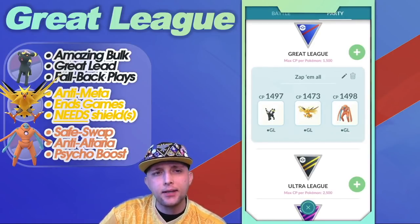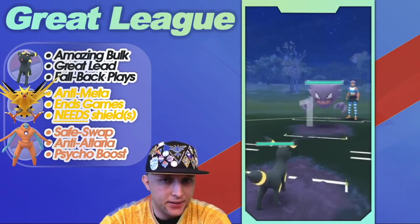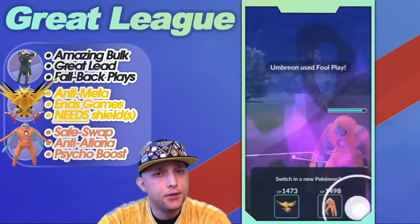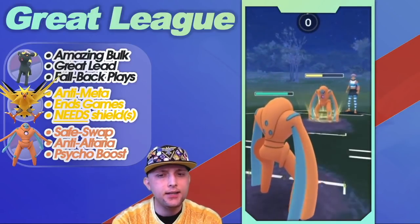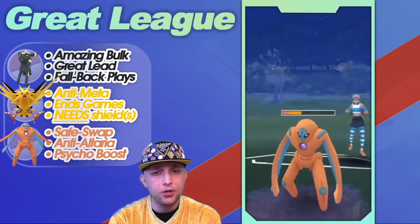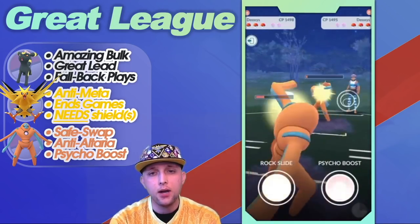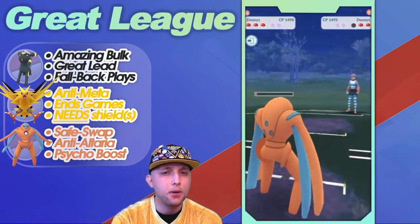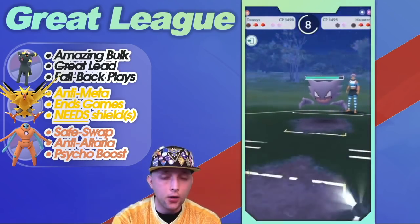Here we go to look at the battles. The first matchup was very self-explanatory — they led Haunter and we lead with Umbreon, so that's a hard loss for them in that lead. They swapped into Deoxys into Umbreon, which Deoxys can win if Umbreon is at a shield or energy disadvantage, but they didn't shield the Foul Play. So I got Umbreon out, came in with my own Deoxys, and was a little aggressive — I knew I had such a positive matchup with Umbreon against Haunter that I didn't need to shield.